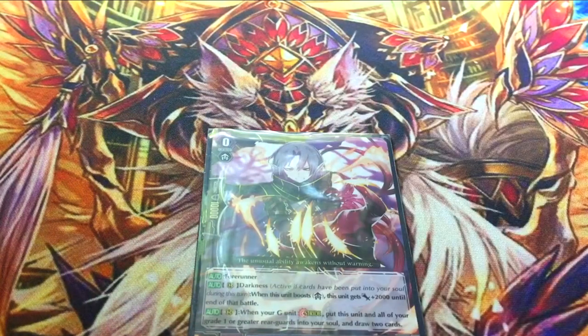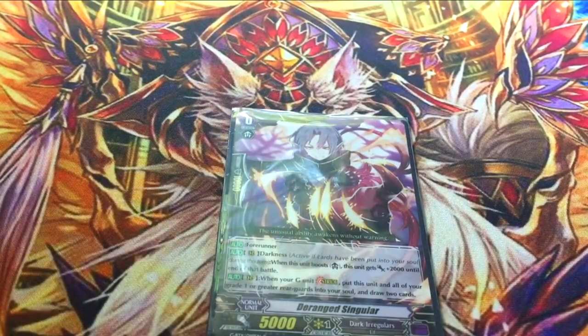For a starter, we have Durain Singular. His skill is Forerunner and he's also got Darkness. When he boosts, he gets 2k to run to battle, so he's a 70 booster. But the important skill is when your G unit strides, put this unit and all grade 1 or lower units into your soul and draw two cards. So you can put down things like Wertiger, Jaeger, and Dimension Creeper, be aggressive, and then on your stride turn put that all into your soul, draw two cards, and do other stuff. This is arguably better in the Darkness deck. It's also got merit in Blade Wings, but Durain Singular definitely shines more in here.